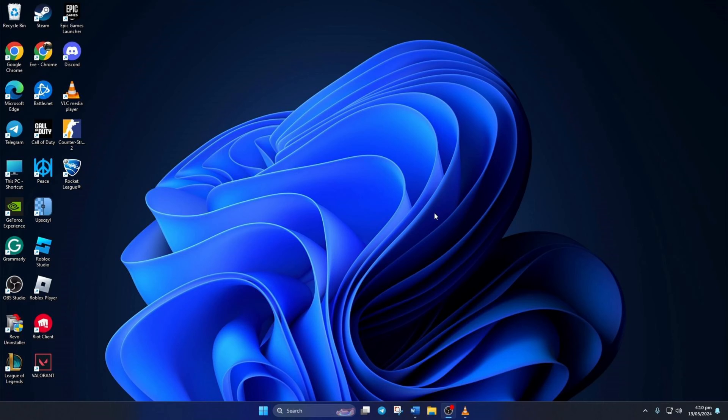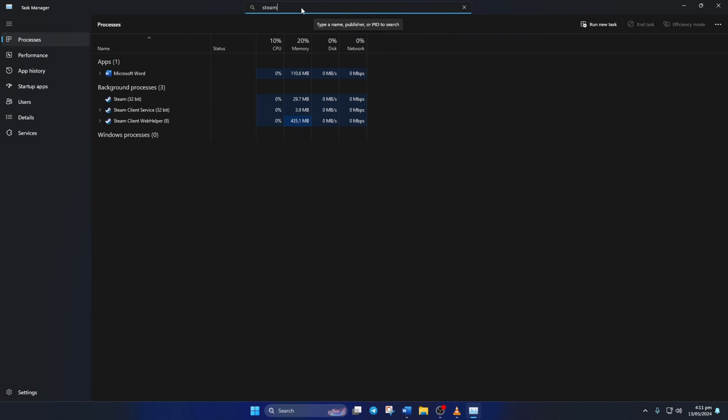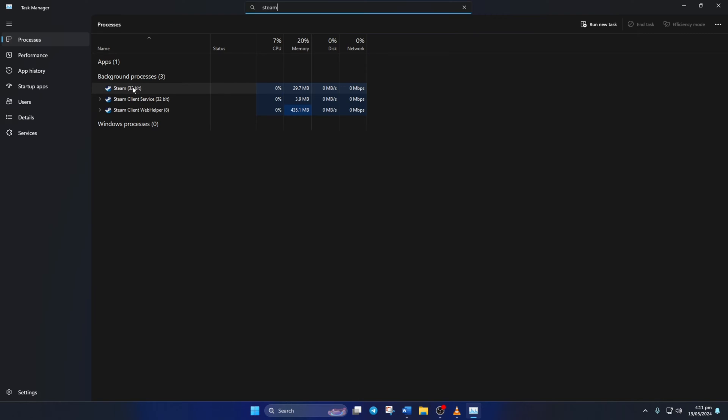Solution 1: Run Steam as an administrator. To do this, right-click on the taskbar and select Task Manager from the pop-up menu. In the search bar, type in Steam. Then right-click on Steam 32-bit and select End Task from the context menu. After that, close the Task Manager.